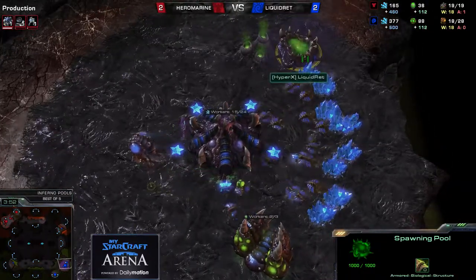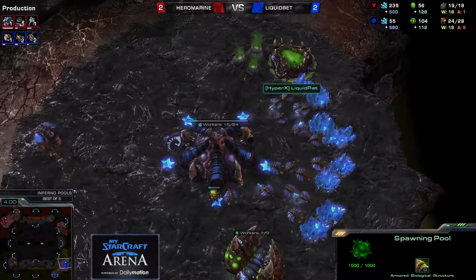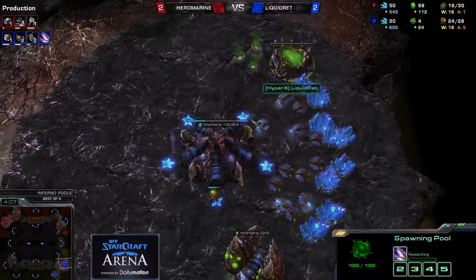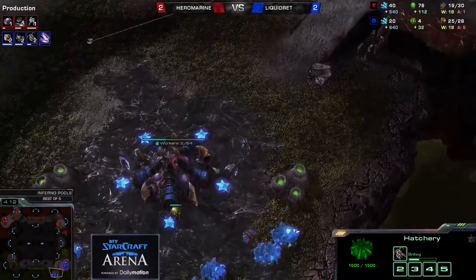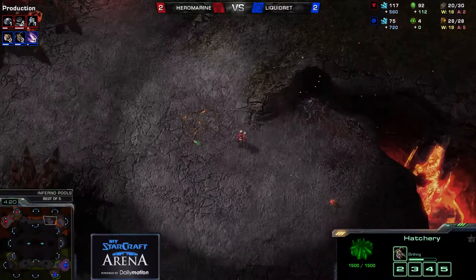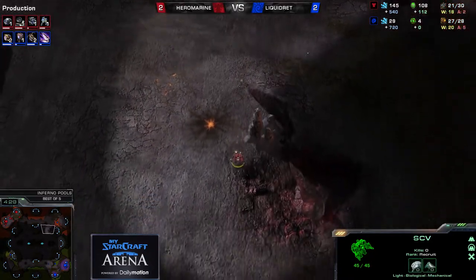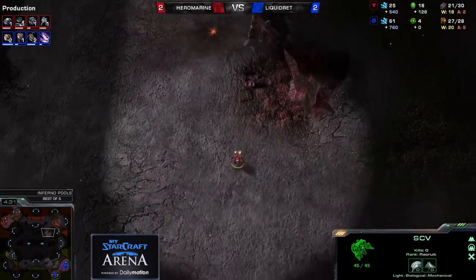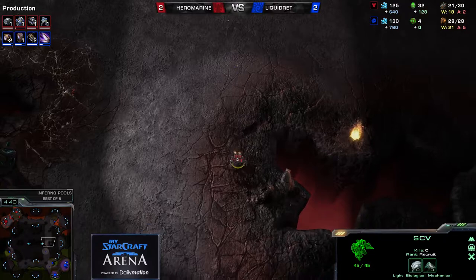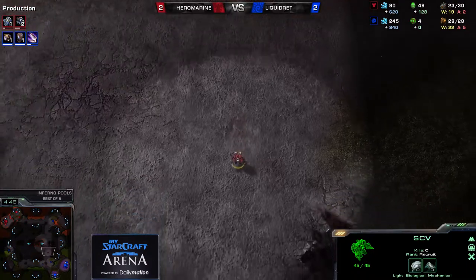This is a little bit of a more conservative style where you save up as much as you can and don't go for more Queens than necessary. I prefer a style where you usually have two or even more Queens available, because it's a lot safer. Maybe not necessary on this map even though you could go for really crazy amounts of creep spread. Can he deny his SCV? Yes, I think he can — really nice pick off. Hero Marine is in the dark unless he decides to spend his energy on a scan.